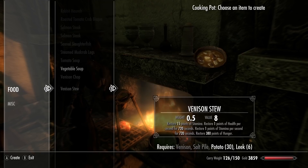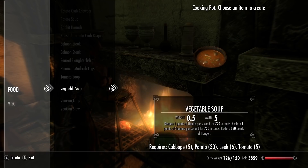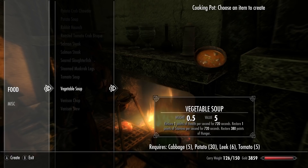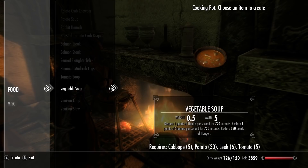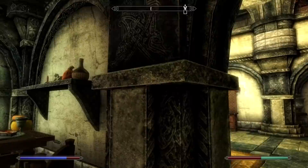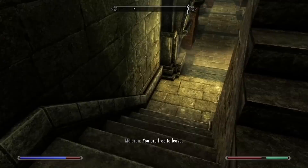Grilled leeks — we don't want those. I should have saved my leeks. If you have a cabbage, potato, leek, and tomato, you can make Veggie Soup, which is known as being super overpowered in Skyrim because it basically offers you infinite stamina — so infinite power attacks, since all you need is one stamina to use a power attack. It restores one point of health per second for 720 seconds, one point of stamina per second for 720 seconds, and restores 380 points of hunger. We need leeks and the other ingredient still.